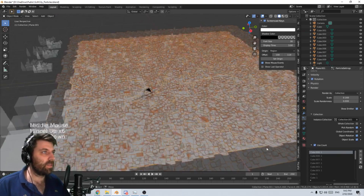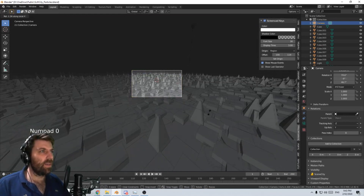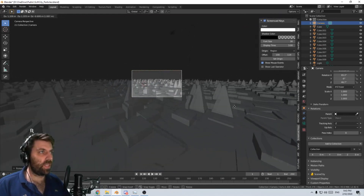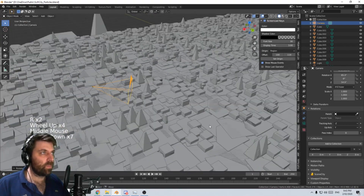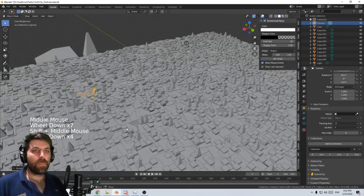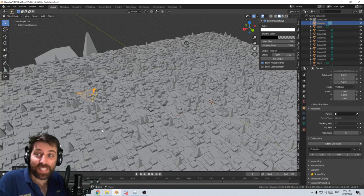Let's have a look - what do we got? All right, so if I come into this view, we definitely have too many spires around. But you can kind of see how we're creating this. Hello everyone, and welcome - there's 23 people.